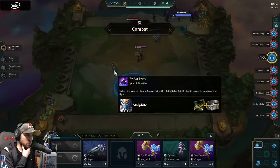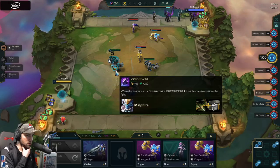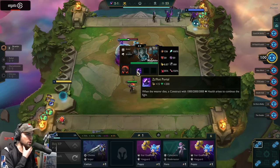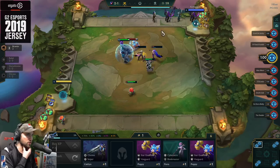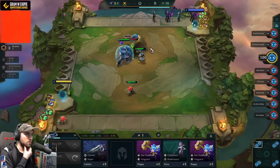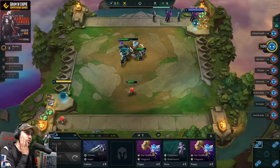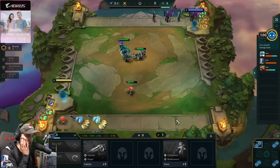70 damage. What? When the wearer dies, a construct is created. That's a new item — it's a Rot Portal. When the wearer dies, a construct with 1,000 to 2,300 health arises to continue to fight. I'm not sure if this is a good idea to put it on a brawler — it has to die fast, right? We'll see.